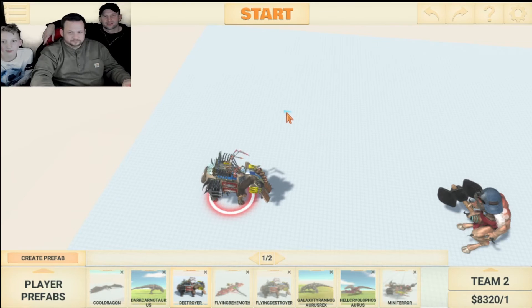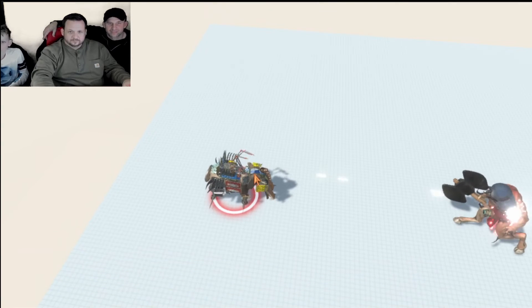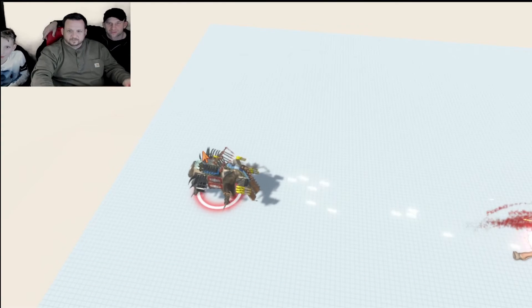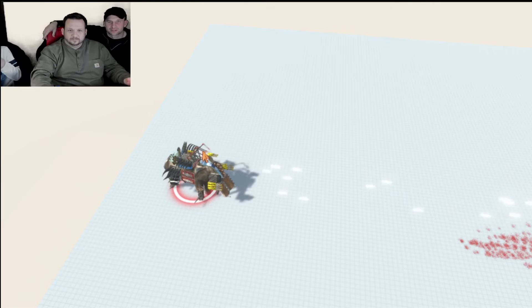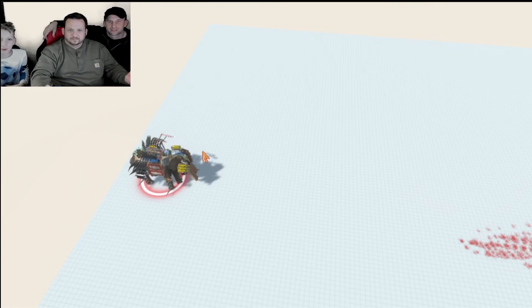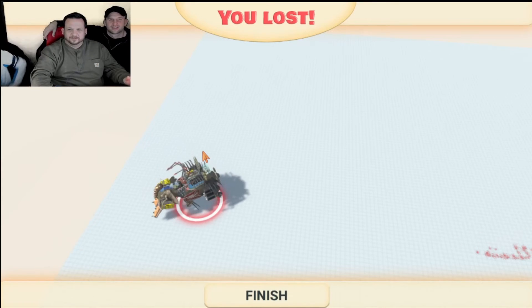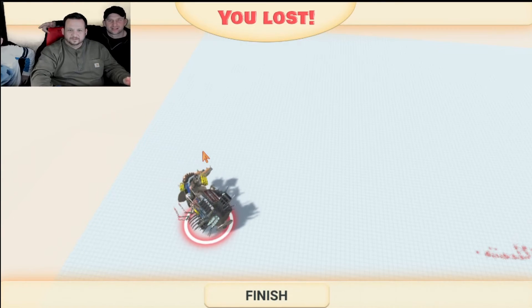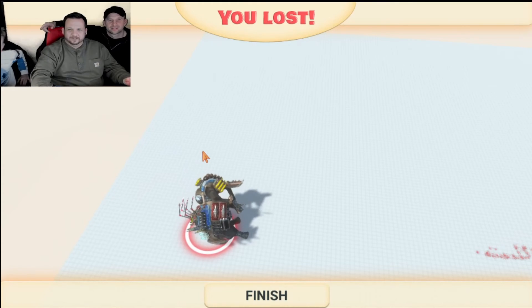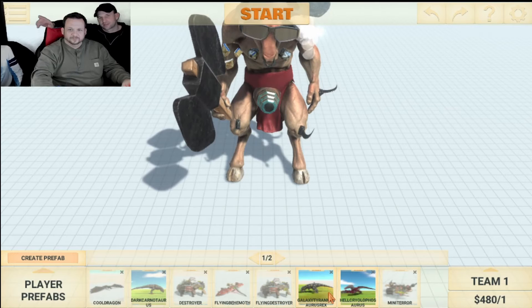That's Brian's humble — whoa, it looks like a scorpion. That's my favorite unit! Take them out! What is that? It's an elephant. Is it an elephant? It looks like a messed-up — oh! You can't do anything! How come his minotaur — no kidding. All right, so we lost that round, Brian. Yeah, that was rough. So Gavin's gonna set us up for the next segment.